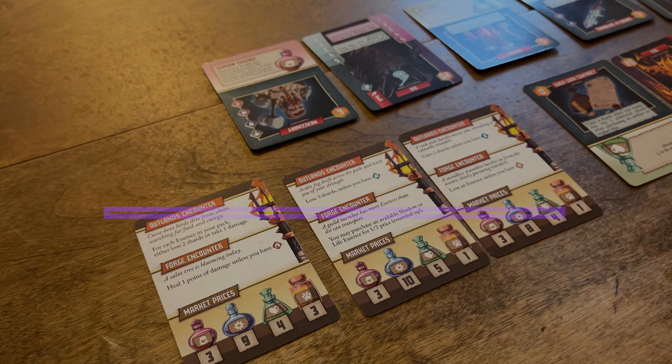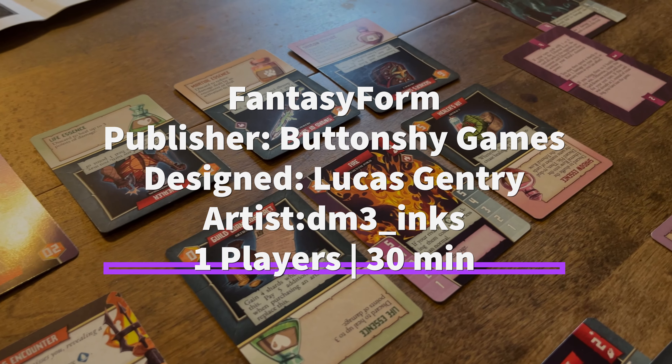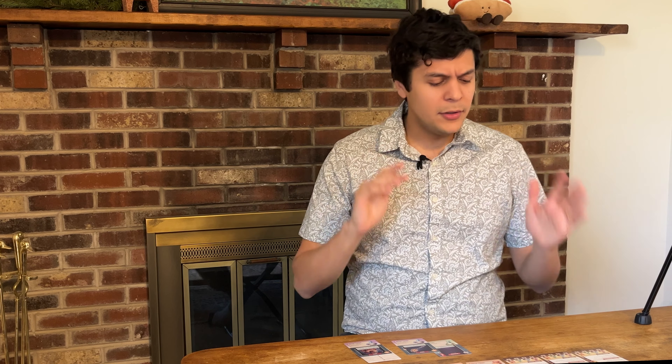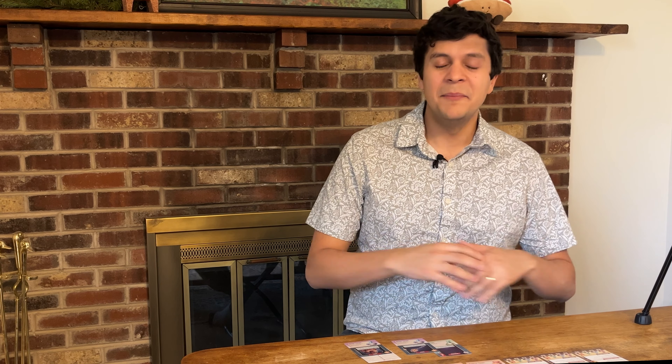Welcome back to the channel. Today we're talking about a really exciting new release from Buttonshy — this is Fantasy Form, designed by Lucas Gentry. It's a spiritual successor to a previously released game called Space Shipped. I never played that game, so I went into Fantasy Form with pretty blind eyes, not really knowing what to expect other than that you take the role of an alchemist using different elemental forms and trying to defeat your rival. When I learned the actual gameplay and mechanics, I was really surprised at what is the core driving mechanism behind this game.